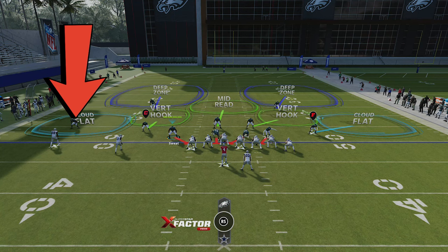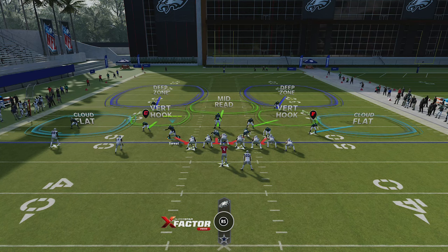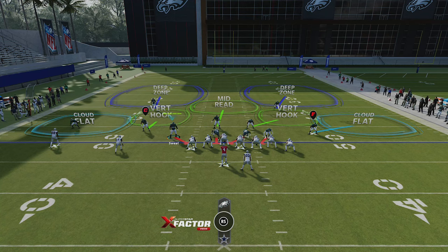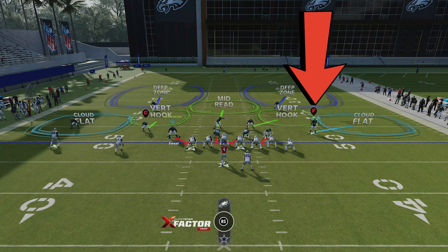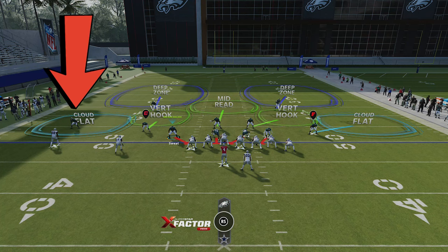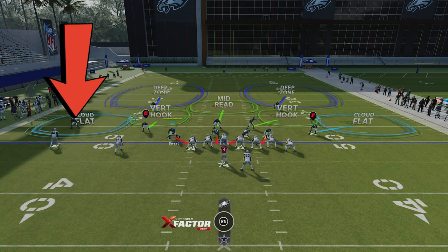All you really have to look at to read a defense is the cornerbacks on the outside. In a cover two, your opponent's cornerbacks will be five yards off the line of scrimmage, unless they're facing a tight end. These rules apply from about the 10-yard line to the 10-yard line on the full field. Once the distance gets shorter, defenders play closer to receivers. Five yards off the line of scrimmage is a true indicator of cover two every single time.